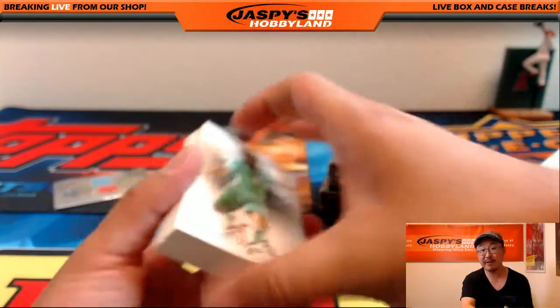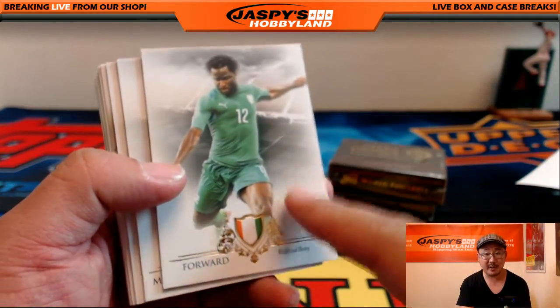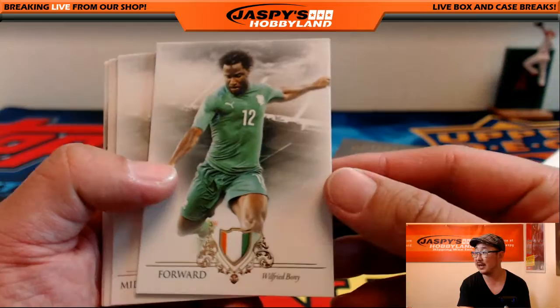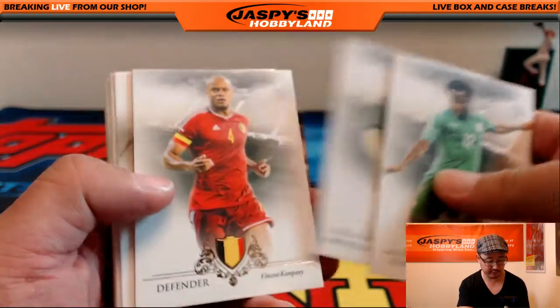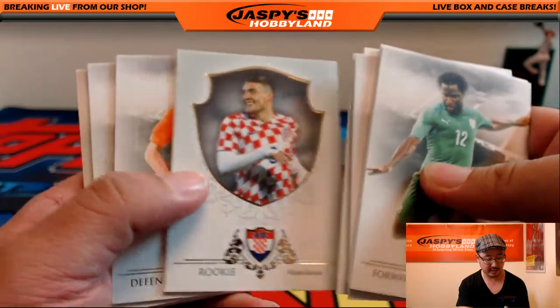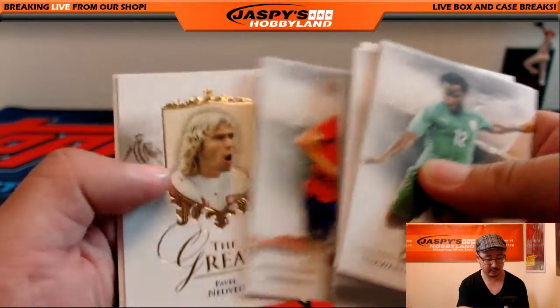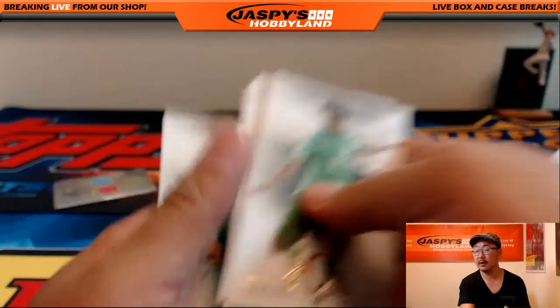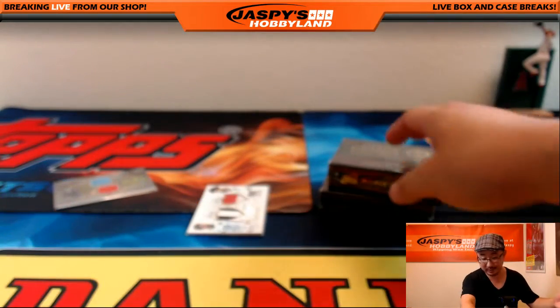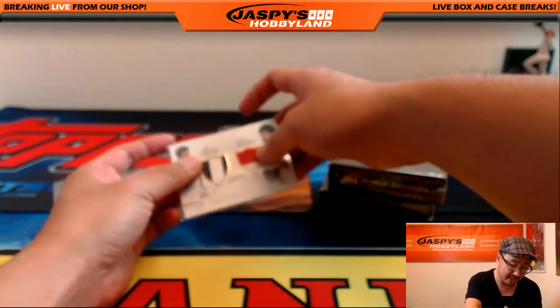Everything ships too. Even these base cards could still be worth something on a secondary market. Some of them are short printed as well, so they might go for something. This is only $17.99 a spot, so you might get your money back on a lot of this stuff.